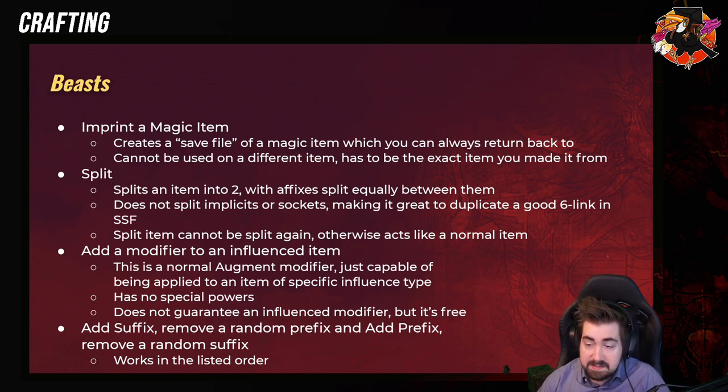Add a modifier to an influence item — this is a normal augment, so for example that would be a Conqueror Exalted Orb. It will work if you have used a Conqueror Exalted Orb on it. For example, to explain some differences: the Harvest Augments — like Augment Fire or anything from Harvest, even the regular Augment — they don't work on influence items, they are limited to non-influence items. However, the Bestiary ones do work, but they are just the same as an Exalted Orb anyway. It's a little weird — it is literally just an Exalted Orb for an influence item, which Exalted Orbs do anyway. So it's basically a worse Exalted Orb.